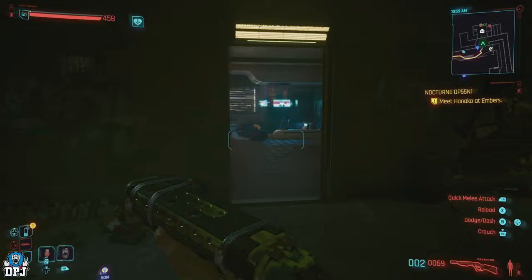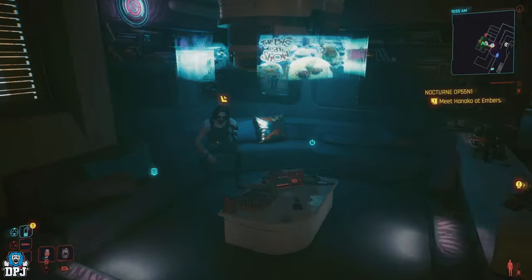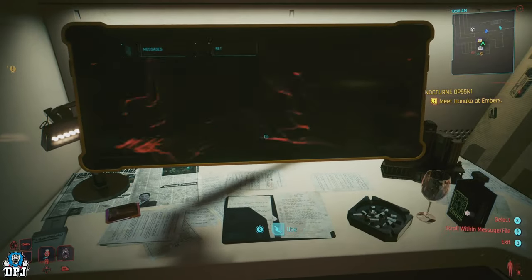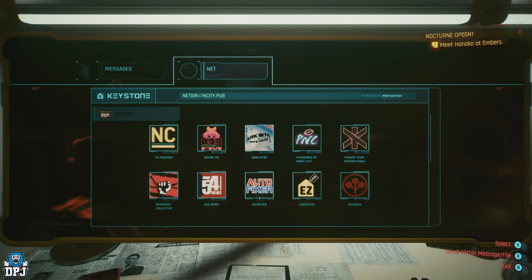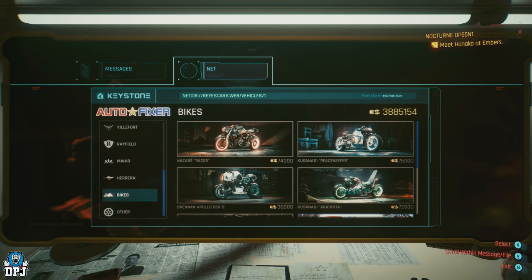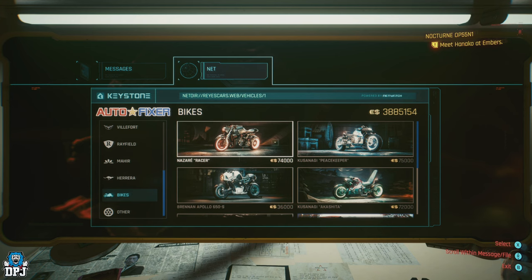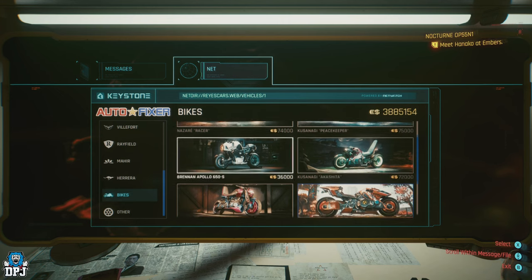There are six new vehicles in the game and unlike what I first thought, these are not tied behind the replayable car races. I loaded up a lower leveled character who'd just completed the main game story, went to my mega building apartment, logged onto the computer there, went to the Autofixer website, and the bikes were there for me to buy.